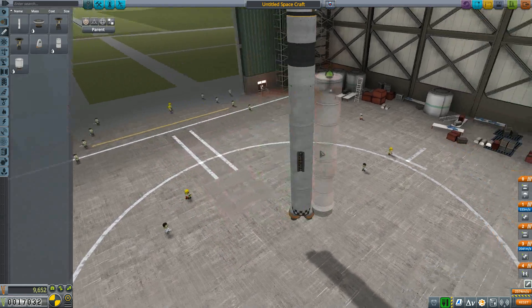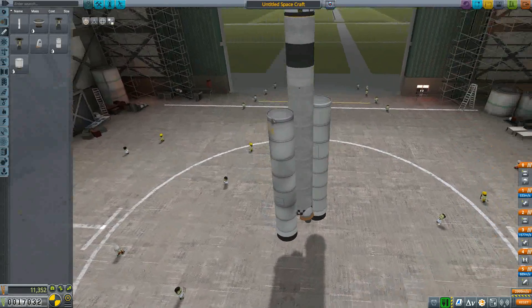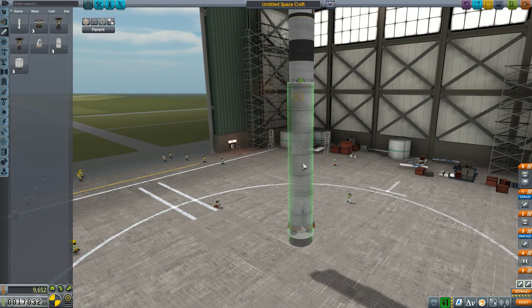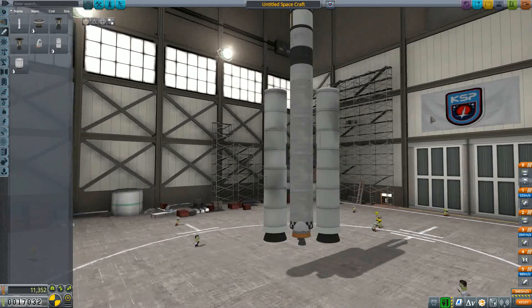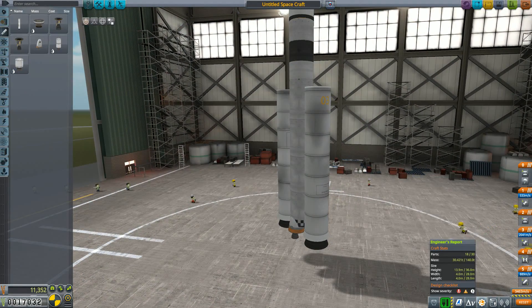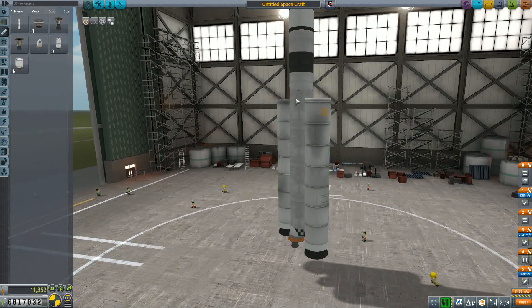I have to press the C button in order to get it centered. Now we have definitely enough delta-V — we even have too much, I guess.